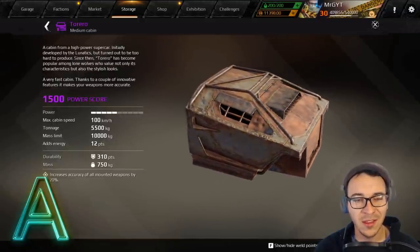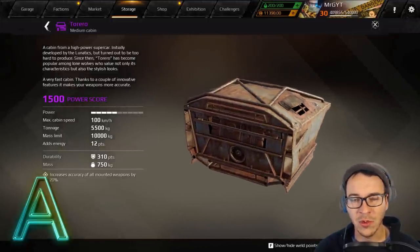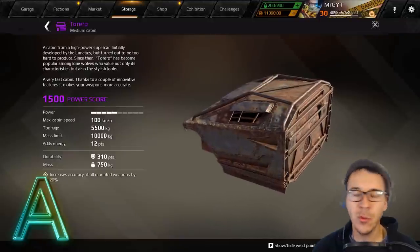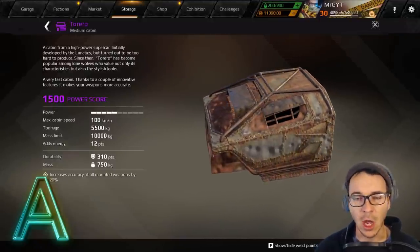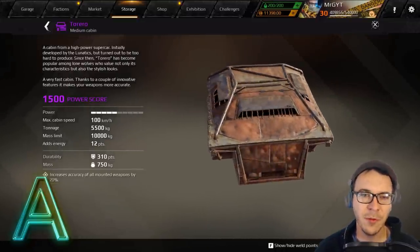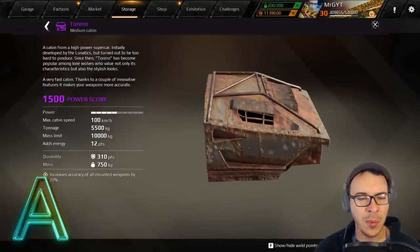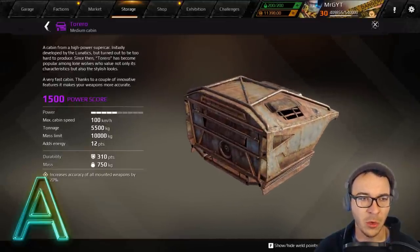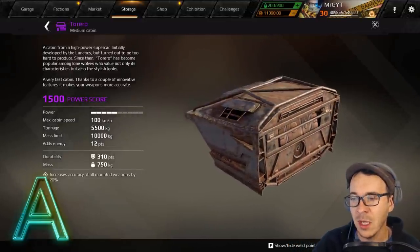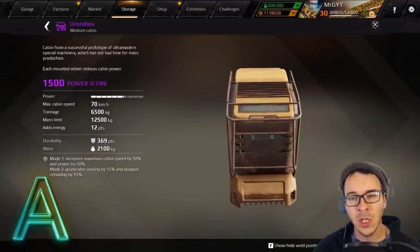The Torero is a medium cabin that increases the accuracy of all mounted weapons by 20%. It also has 12 energy and is fast. We went back and forth between B and A on this one — it's a solid, versatile cabin that a lot of weapons will enjoy. People are using it a lot with Mandrakes because it really groups the fire.